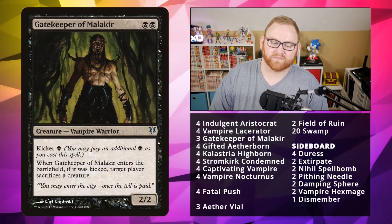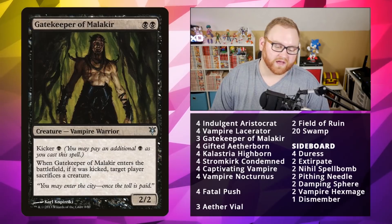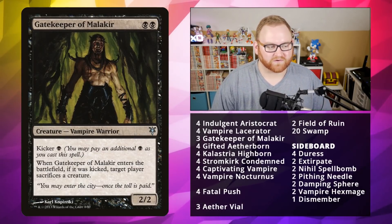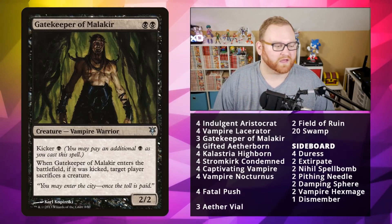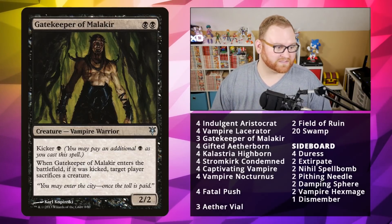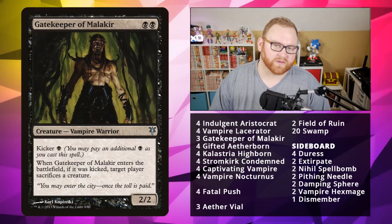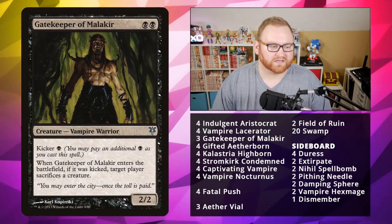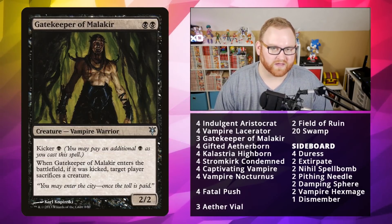Next up, we've got Gatekeeper of Malakir — a 2-mana 2/2 with a kicker for 1. You can pay 3 mana, and if you do pay the kicker, target player has to sacrifice a creature. This is very good on turn 3, especially if your opponent is playing a Death Shadow, a Tarmogoyf, or a Hollow One. It also gets around Hexproof creatures. Great card in the 2-mana slot.